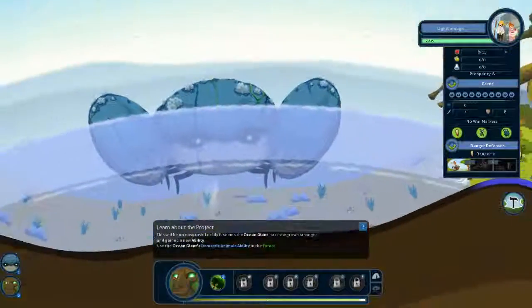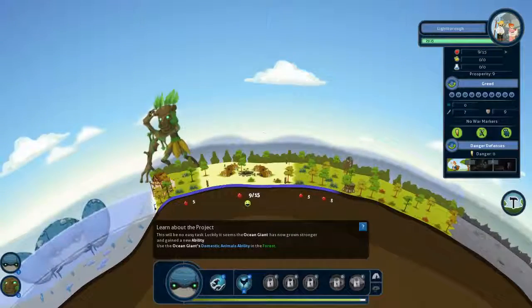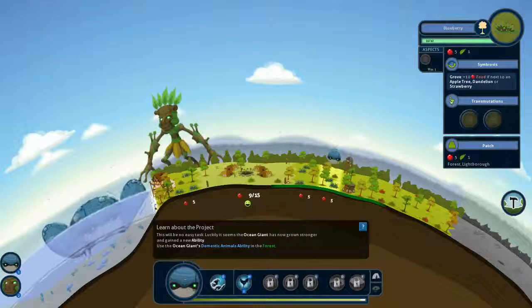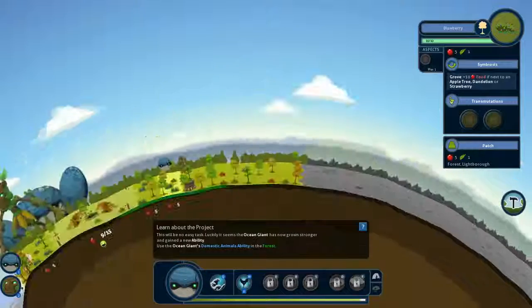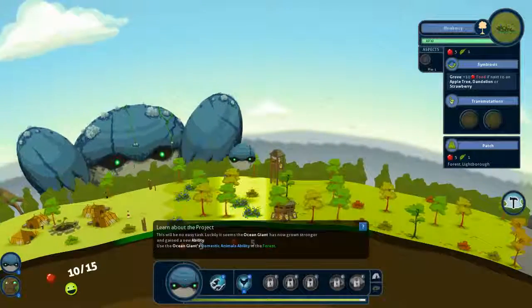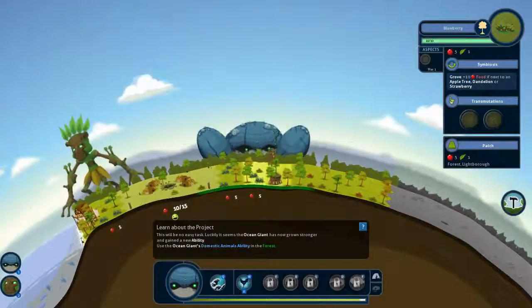Now we have a new ability on the ocean giant to place some domestic animals near blueberries and get a boost in food production.